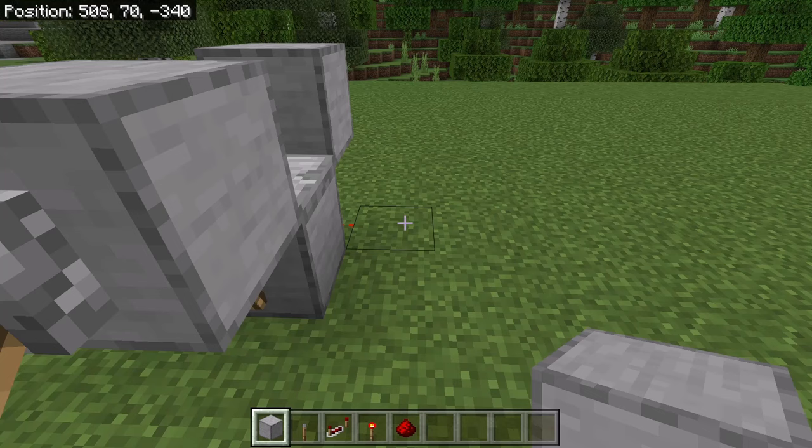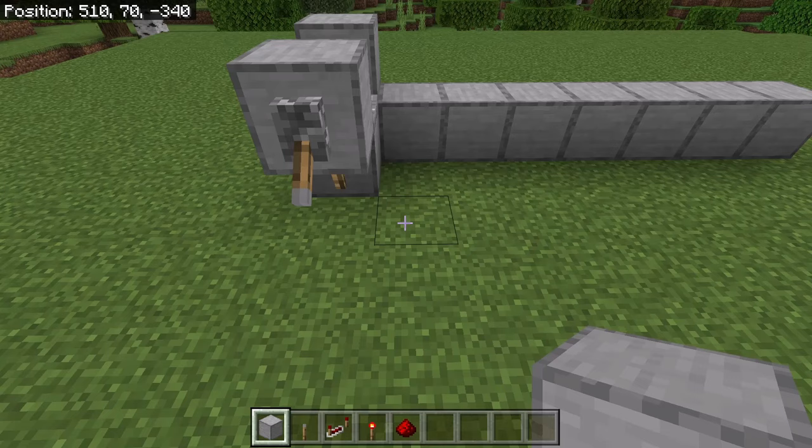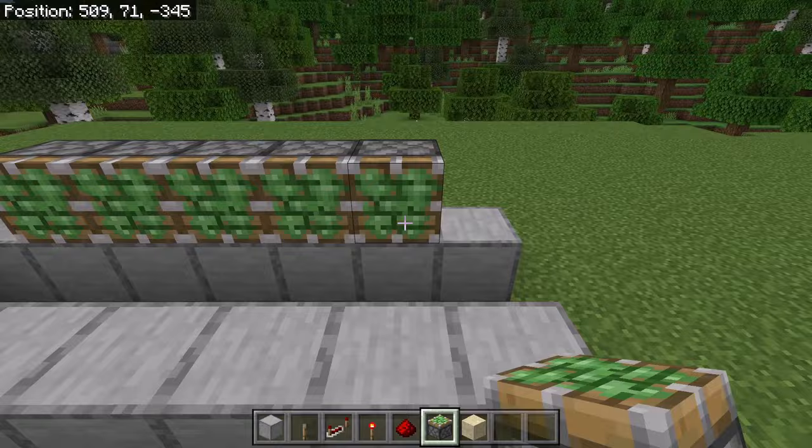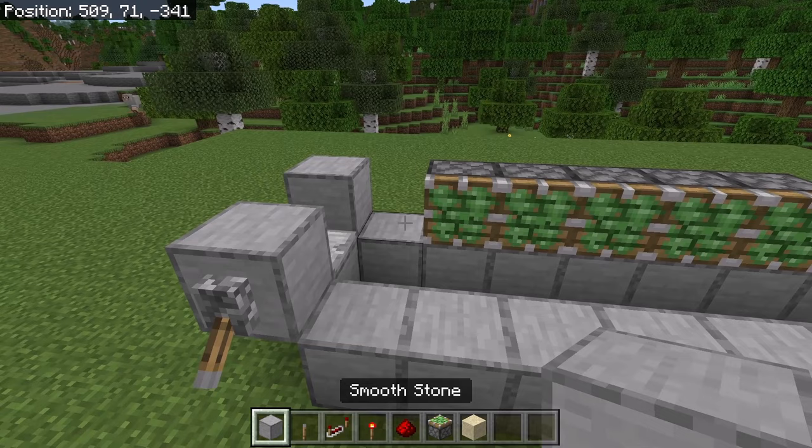The next step is to place 7 blocks over here, then place another 7 blocks over here. After that, place 5 sticky pistons over here — make sure those sticky pistons are facing this way. Then place 3 blocks over here and 3 over here as well.